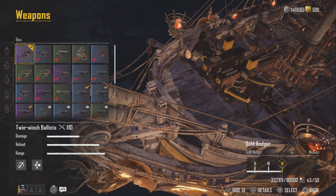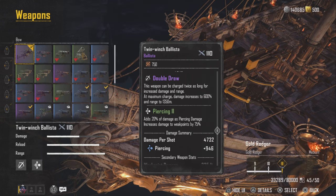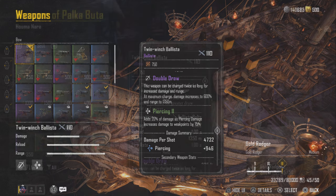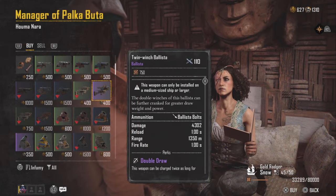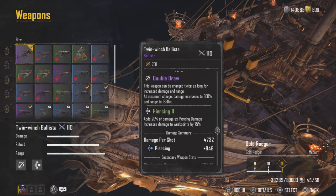I'm starting off with the Twin Winch Ballista. You can put whatever you want on the front. This is the sniper — the best ballista in all of the game. It comes with double draws so you can increase your damage, piercing too, and it also has weak point damage as well. So when you're facing off against bosses or any ship, you'll get a little bit more damage. Alternatively, you can buy this from the black market for 400 sovereigns.